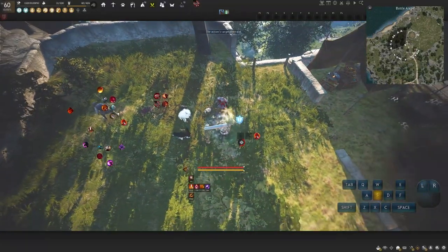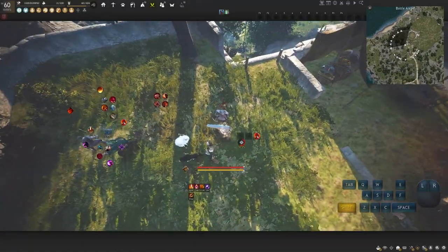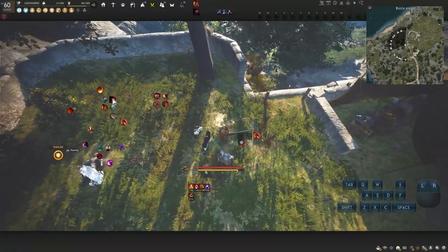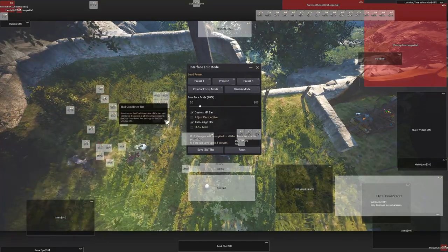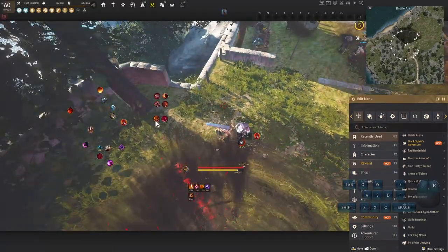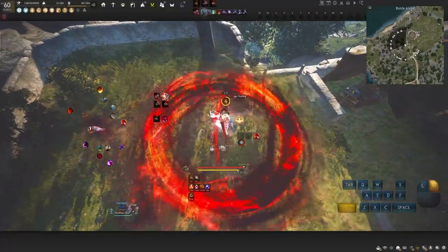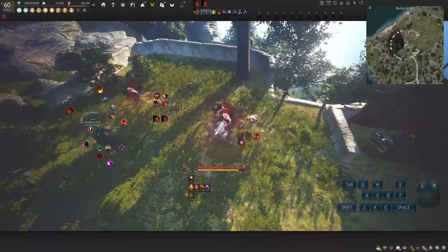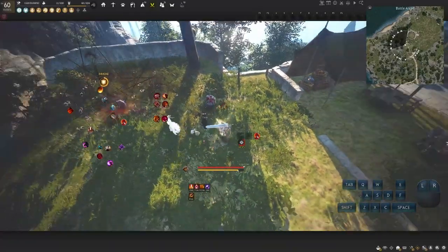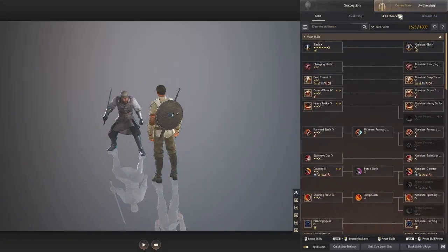Now let's move on to Shift combos. Press Shift+LMB and see what happens — it uses that ability. Then Shift+RMB — that's another one. So we have: W+LMB, W+RMB, S+LMB, S+RMB, Shift+LMB, Shift+RMB. We just learned six skills in about three to five minutes. After that, there are going to be some skills using Q, E, F's and even Shift+Z and Shift+X — those are the skill enhancement abilities.